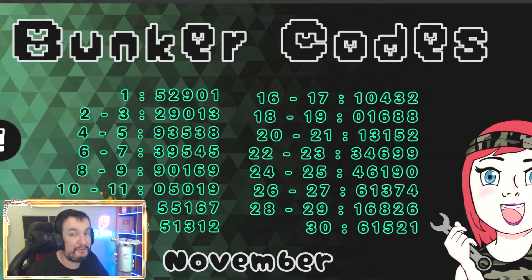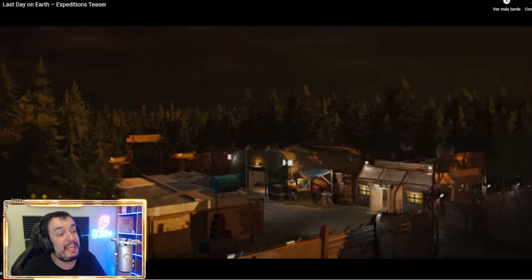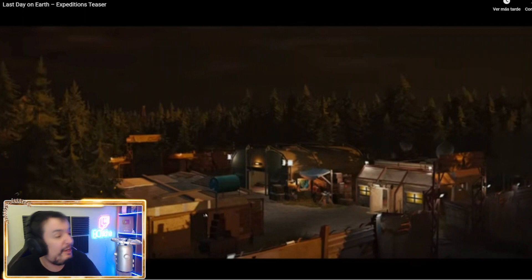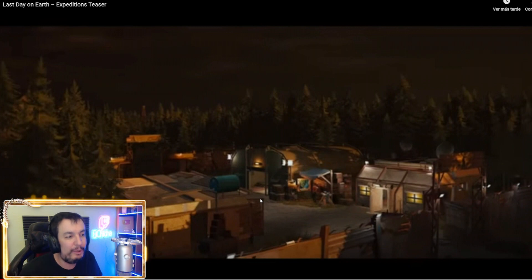El teaser empieza con el asentamiento. En la imagen inicial parecía que había más edificios de los que tenemos, pero son todos los edificios que ya tenemos terminados. Ya vemos todos los edificios del asentamiento mejorados, lo que se podrán mejorar en la actualización.